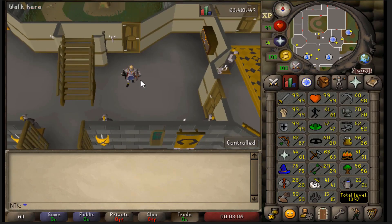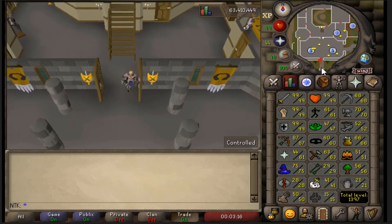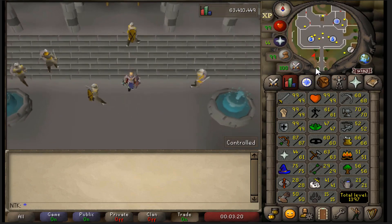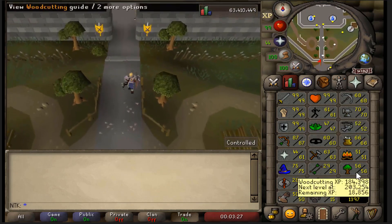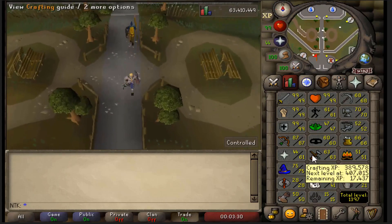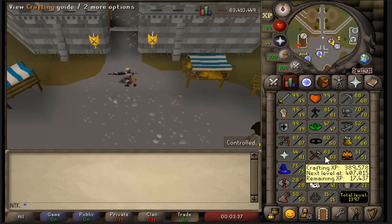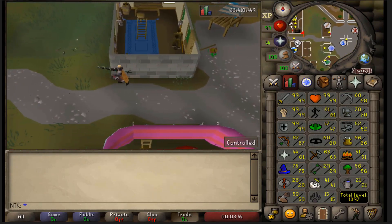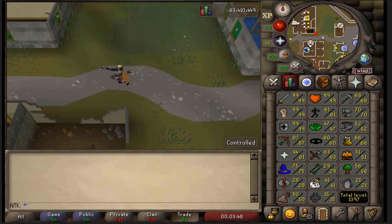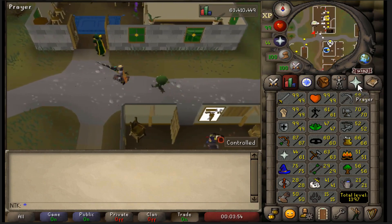For smithing, you'll go from 29 to 40 in Varrock in free-to-play — doing kite shields to plate bodies gets you to 40 very fast. For crafting, you'll do emeralds; find out what level you can start crafting emeralds and then do that through to 62. Once you have all those stat requirements, you'll have everything necessary to go to pay-to-play.